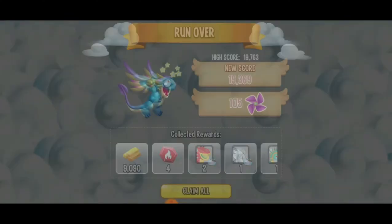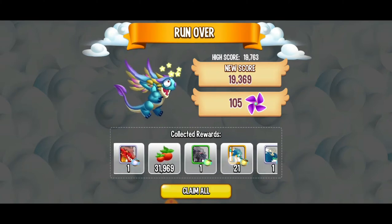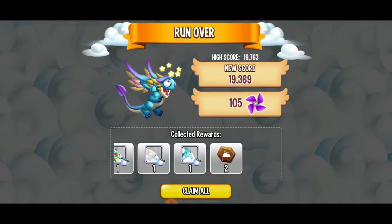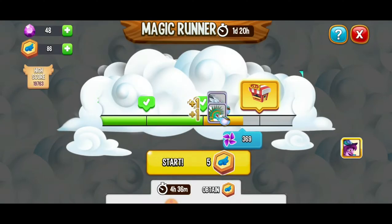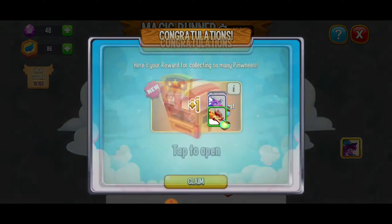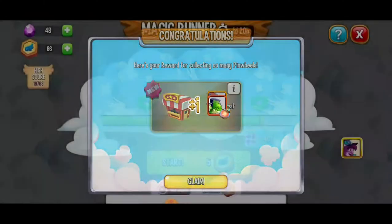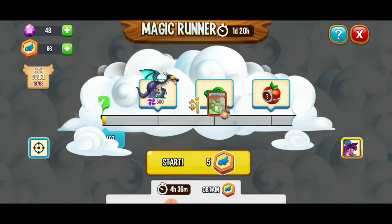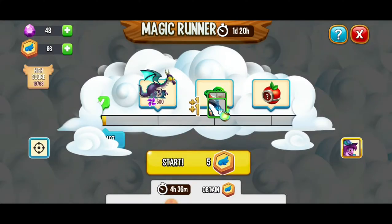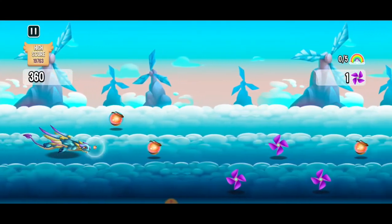That was an amazing run! Even though I crashed into something, I still got 105 pinwheels and I'm stoked. We're going to claim all of those rewards. We just got the ticket chest — so we're going to get one to five of the tickets, big money big money — and we got one ticket, I'll take it. We've got the hypno dragon and that's my next goal, I want to get that dragon. So we're going to give this another run — let's go get those pinwheels.